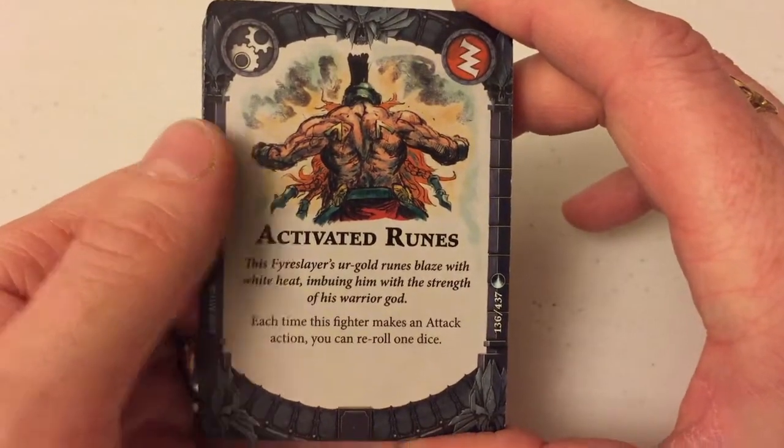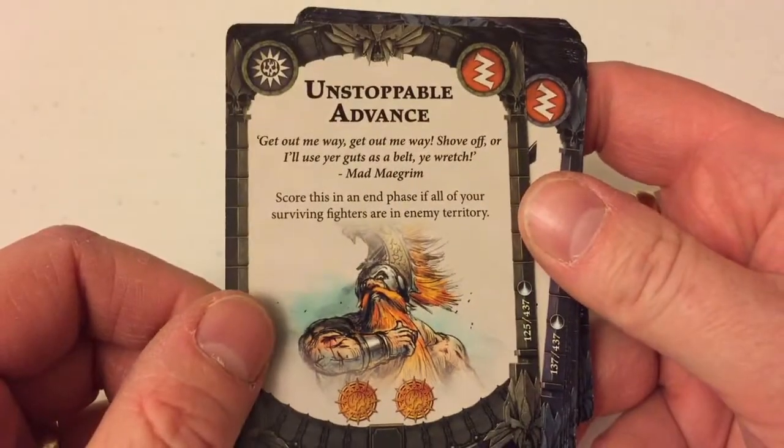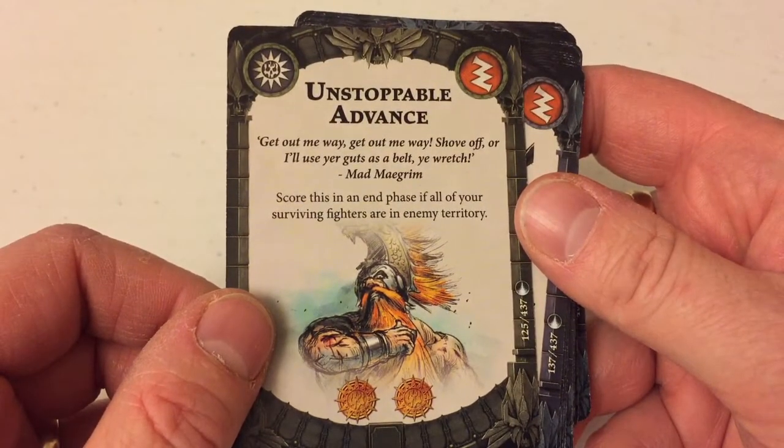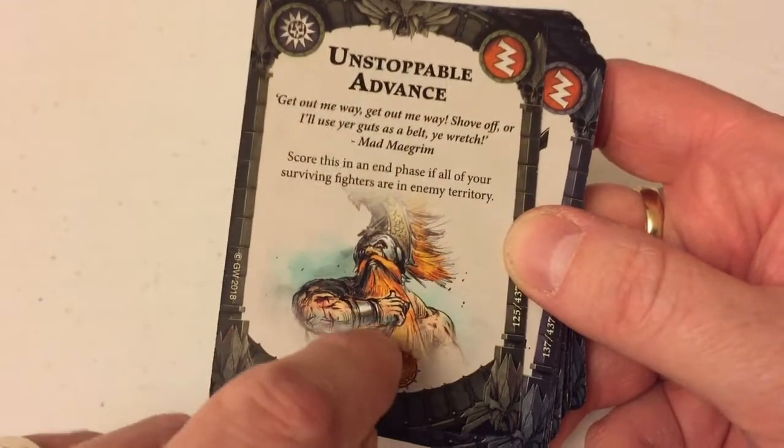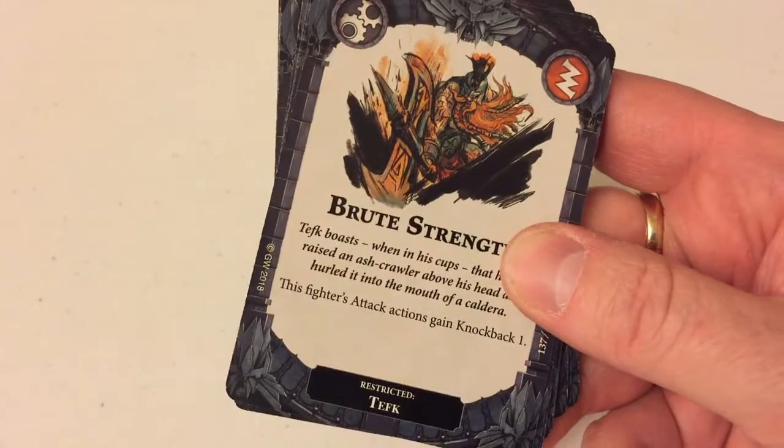Activated Runes — each time this fighter makes an attack action, reroll it. Yeah, that's pretty standard sort of stuff we've seen before. Unstoppable Advance — score this in the end phase if all of your surviving fighters are in enemy territory. That's going to be difficult to pull off with the slow speeds of your guys, especially if you're going for objective capturing, because some of those objectives are going to be in your own zone.